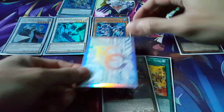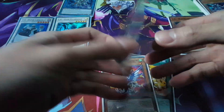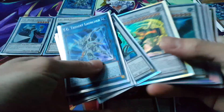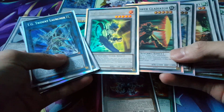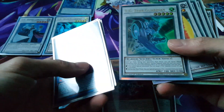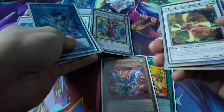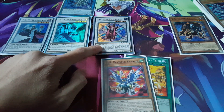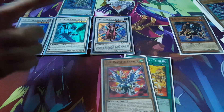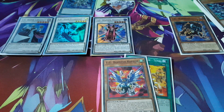From there, we can take the level 1 tuner as well as the Screw Serpent and Synchro Summon the two together to bring out another level 5. Whatever you want to go for here, you can go for either the Wonder Magician or Power Gladiator. I think I'll go for the Wonder Magician — the reason is she is still a tuner monster that can go for an XL Synchro. So during your opponent's next turn, you could take Wonder Magician and XL Synchro with the Warwolf for a potential level 8.